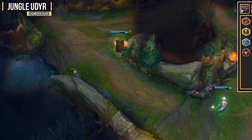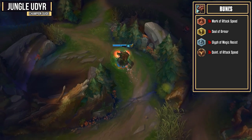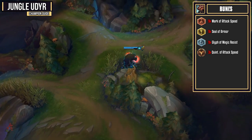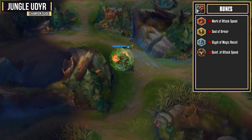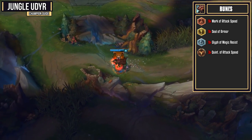For my rune setup, I like to go for attack speed reds, armor yellows, magic resist blues, and attack speed quints. You can also go for movement speed quints as well. It's very viable if you want some extra movement speed, but having the attack speed quints and reds makes you do an absolute ton of damage early on.